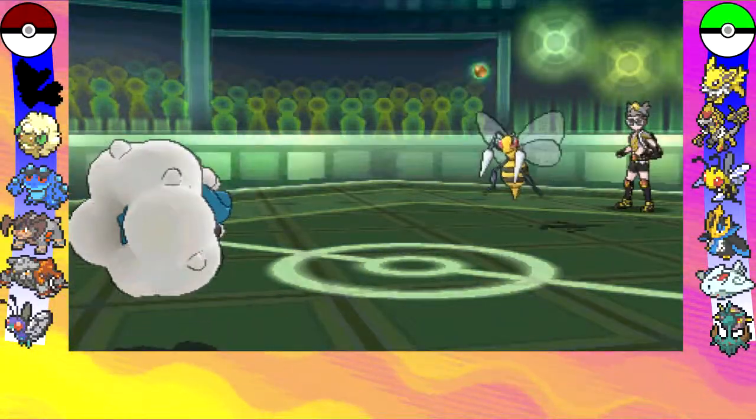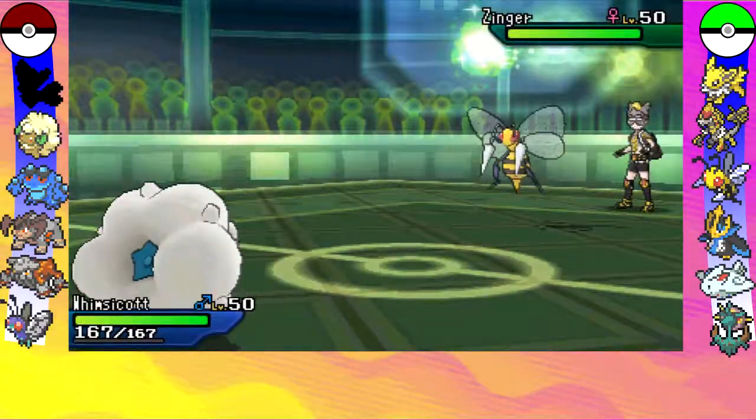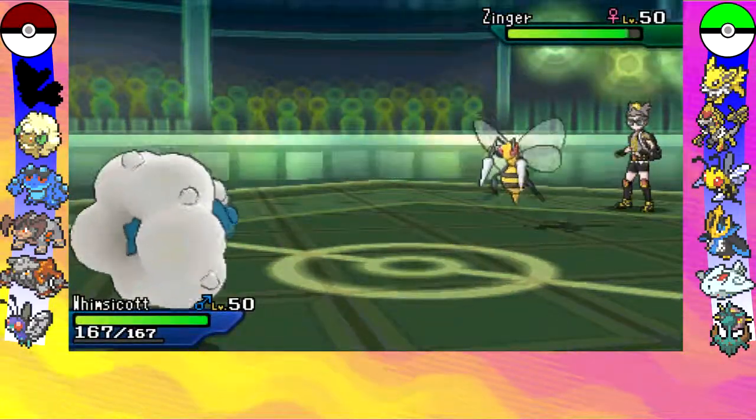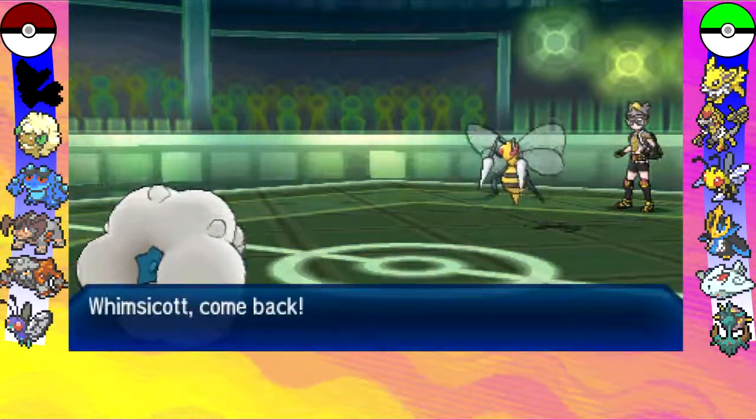He goes out into Beedrill, which is obviously his Mega Pokemon for this team, but I decide to take advantage of the switch and go straight in for a Leech Seed, which is already pretty good for me because that means I'm going to be recovering HP at the end of every turn.